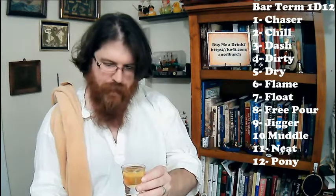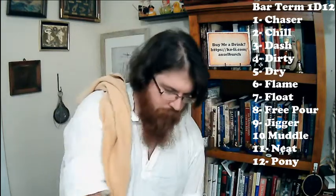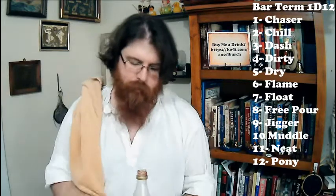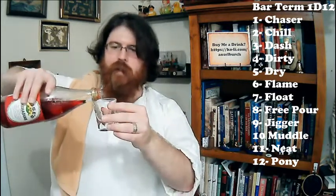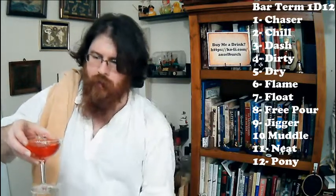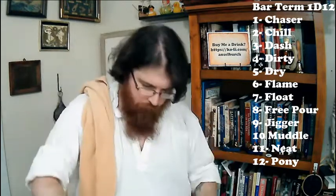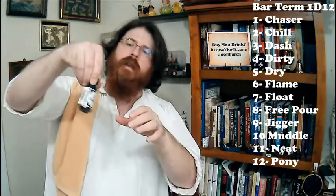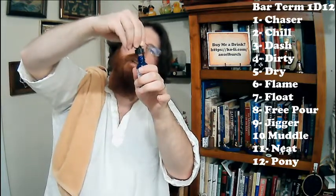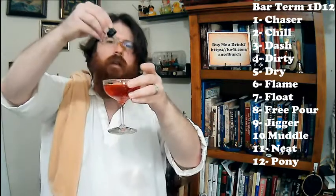Lemon drop martini mix with rum. And then I'm going to do a half of the grenadine because I want this to actually be a palatable beverage at the end of it, so I'm going to try and give it all the benefits it can have. It's interesting to note that all the beverages I've made so far on this program have ended up being red. Why is that? No idea. So finally we're going to finish this off with Bittercube Bitters — just a few drops. That ought to take some of the sweetness off.